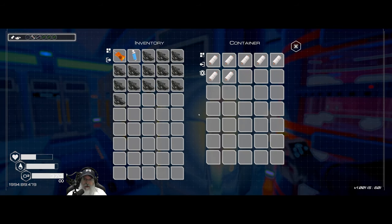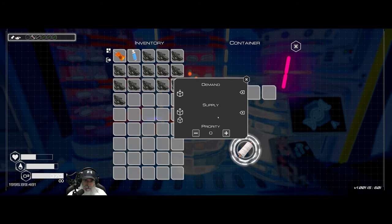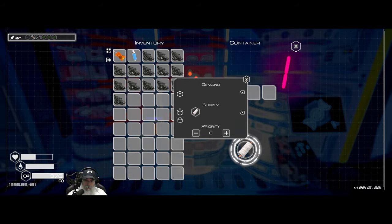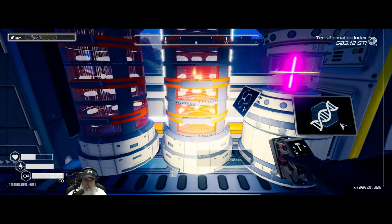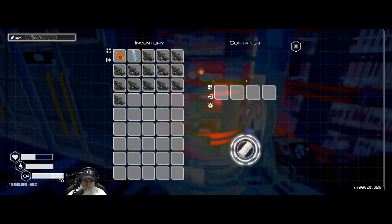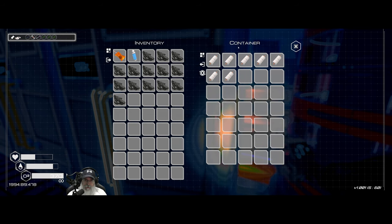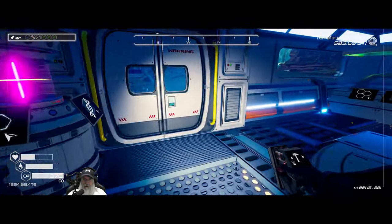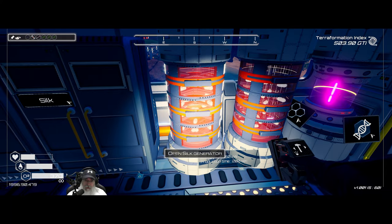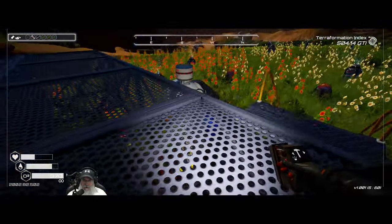Now we have this new gear option, which means we can direct the flow of product. We want the silkworm machines to be suppliers of silk, and we want the silk bin to be a demander of silk. Once we get the drones up and running, they'll transfer the silk over until the bin is completely full. Ultimately we should make a bunch of these and get a cloth production line going.